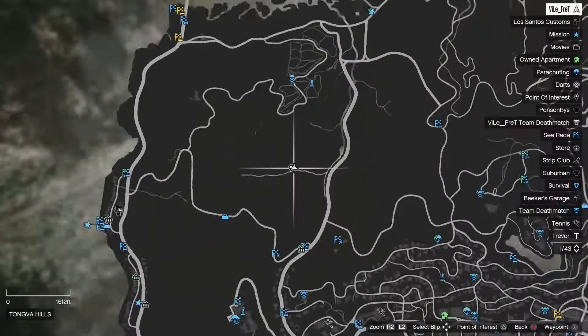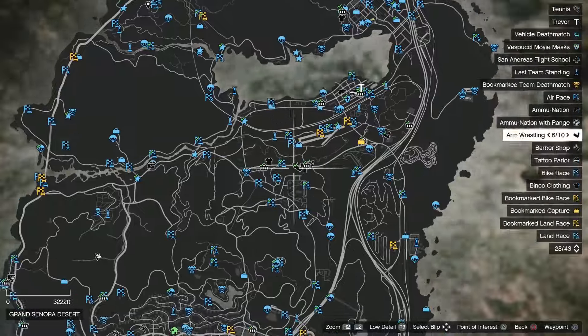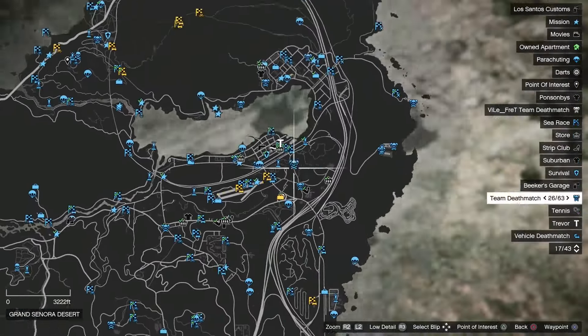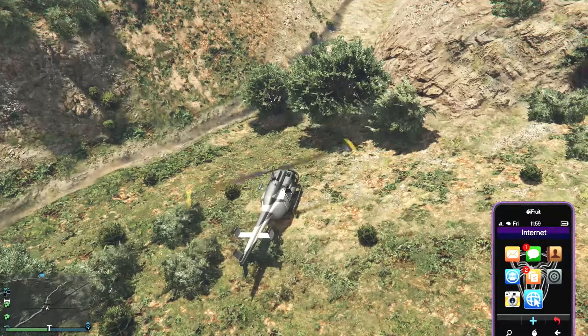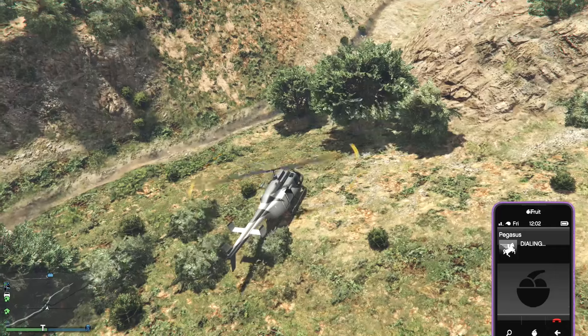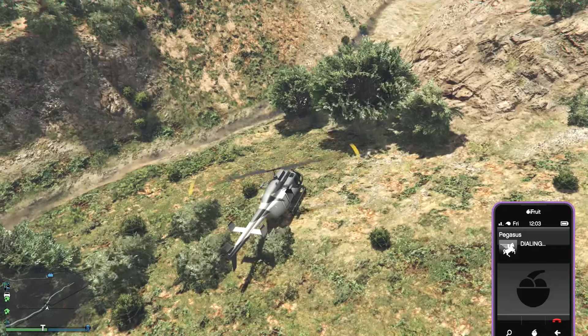The next thing you want to do is get an RV — it's called the Journey in this game. I bought one just to make this video easier, so I called Pegasus and got my Journey, aka the RV.